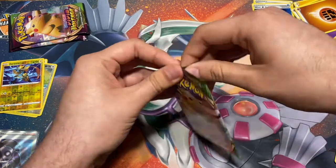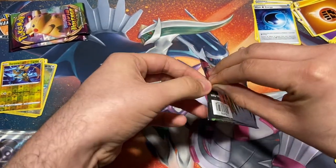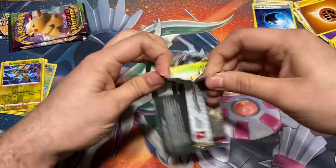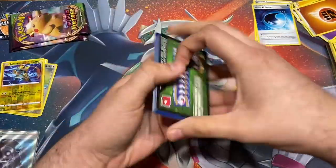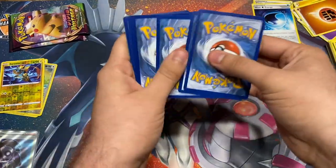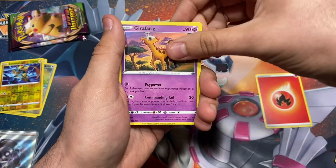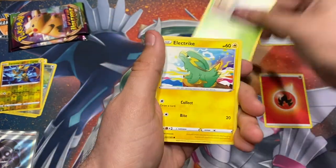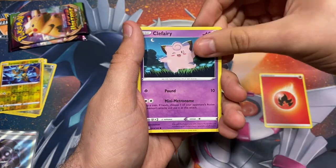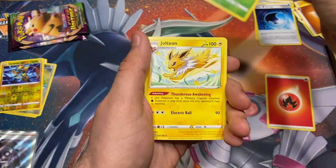Alright, let's see the next Pikachu pack. Green code card again — let's just hope it's an amazing rare. Fire energy, Girafarig, Alister, Cramorant, Dedene, Coating Energy, Koffing, Fanpy, Yanma, Gogoat, and Jolteon. Alright, two more packs. You guys think we can pull something? Okay, I'm actually gonna pull something right here.